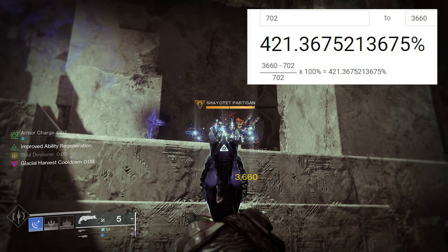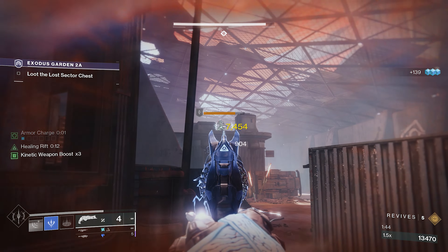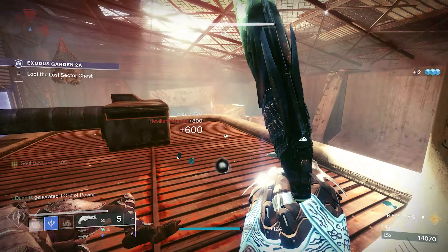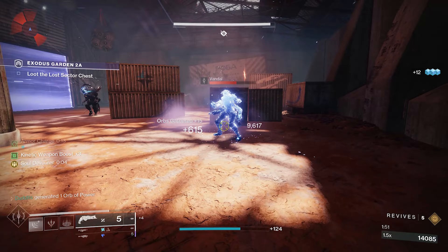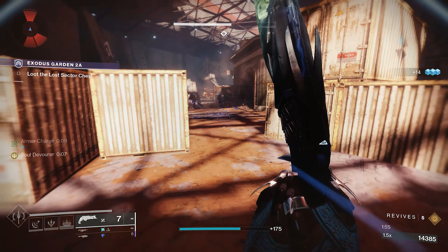That is a 421% damage increase, and it isn't particularly hard to do. As long as you keep the enemies frozen, pick up an orb, you are good to go. Make sure you get one of your poison Remnants. Hand cannons — they're sort of a little bit off meta in PvE especially, but hand cannons for next season are getting an absolutely massive buff: 75% damage increase against majors.